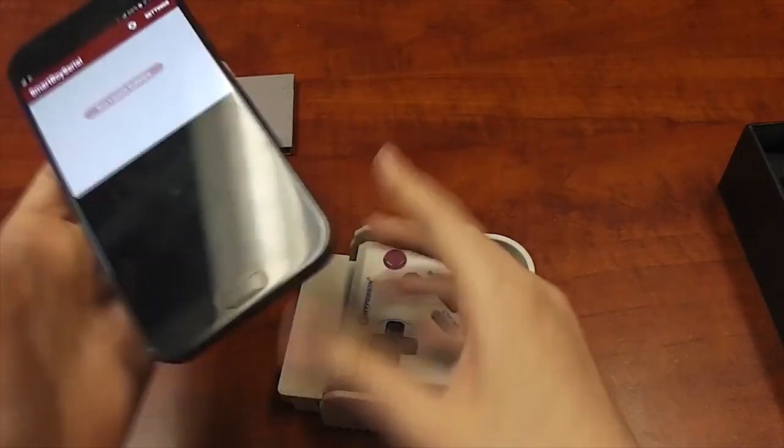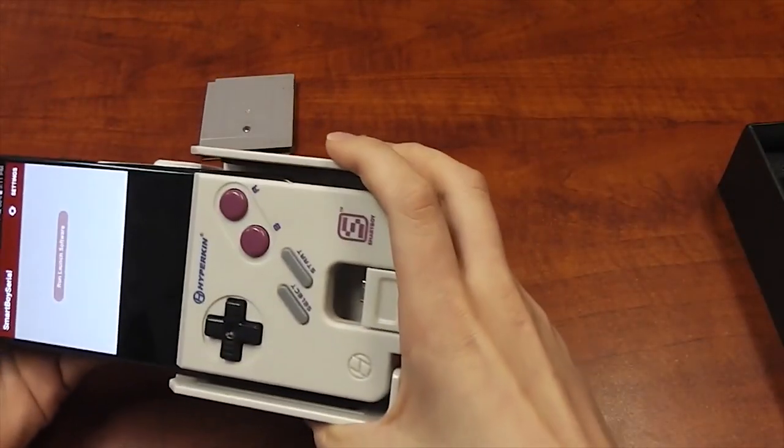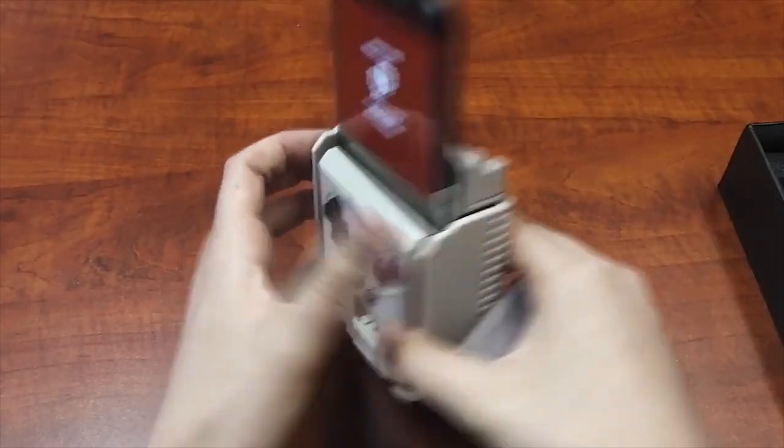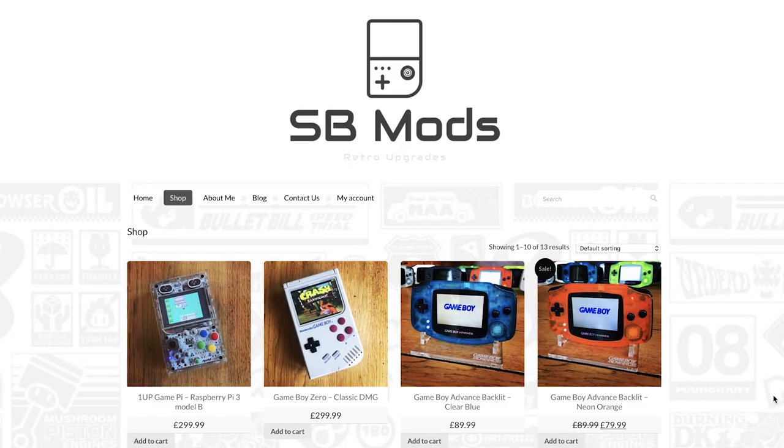Speaking of mobile gaming, the Smart Boy is here to turn your Android phone into a Game Boy. Compatible with USB Type-C, simply pop in any Game Boy or Game Boy Color cartridges and play away. If you just want awesomely upgraded Game Boys, check out SB Mods.